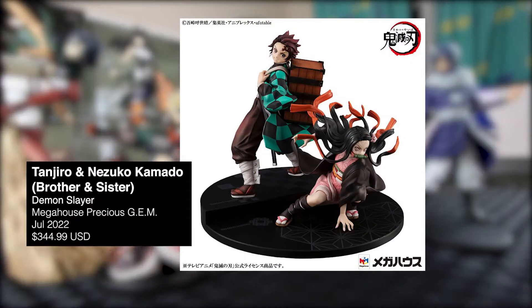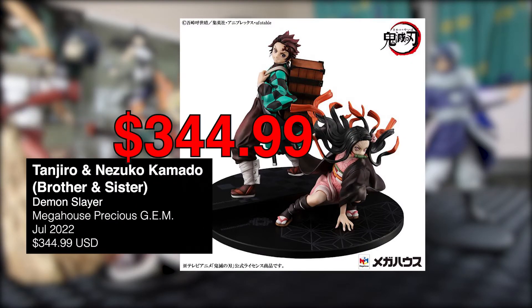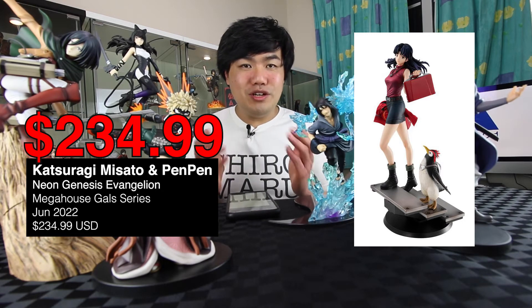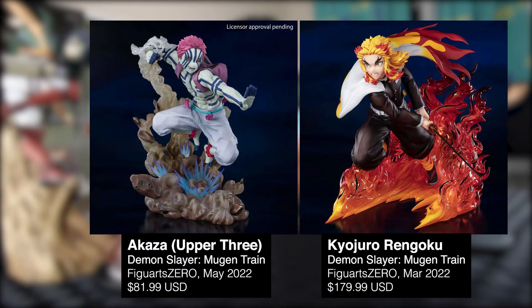There have been some pretty cool Mega House Gem figures. We have Tanjiro and Nezuko — man, that one's super expensive, as you'd expect from Mega House. There's also a Misato figure with Pen-Pen, which looks pretty awesome, but the price — oh. These items won't be due until mid-2022. Going along with Demon Slayer Season 2, there's also art of Rengoku and Akaza, which looks like it would be great to set them up as a pair.